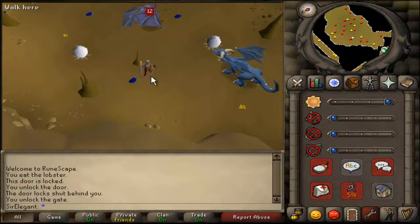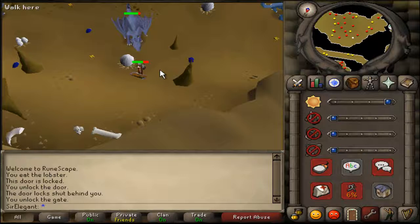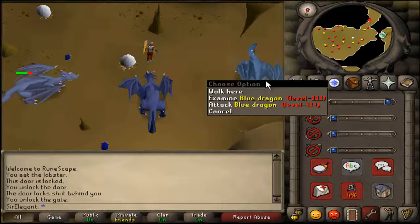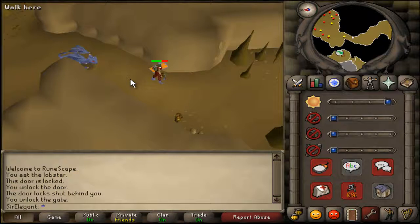For this dragon you can either stand here or you can stand here and kill it. But one of them will come and aggro from this dragon, it will run over here and attack you. You can choose to run over here - it's another safe spot for this dragon. The magers usually use this place, just attack them.